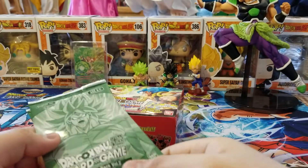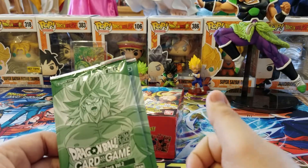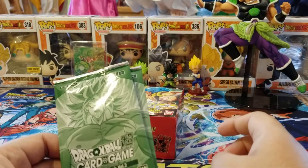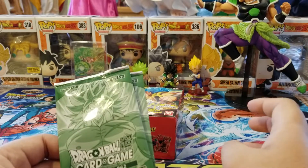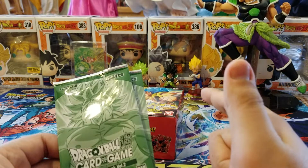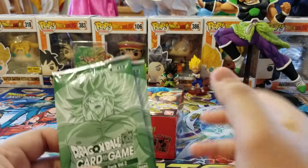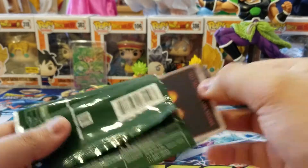I believe in Volume 2 you get Broly, there's a Gogeta, a Whis, a Shenron, and I think there's a Veku. If not a Veku — Broly, Paragus, Gogeta, Whis, Shenron. Actually, that might be all of them. So yeah, let's see what we can get from the first one.